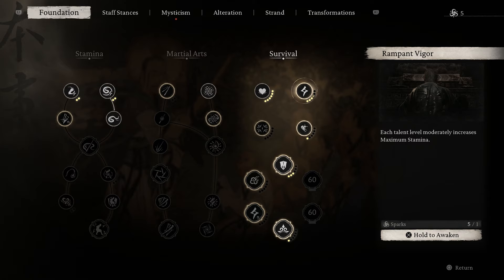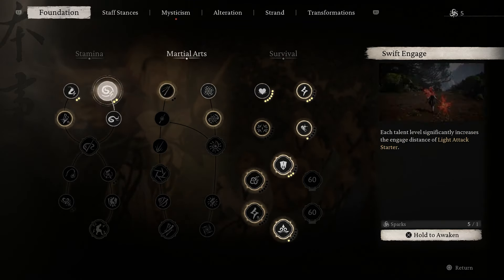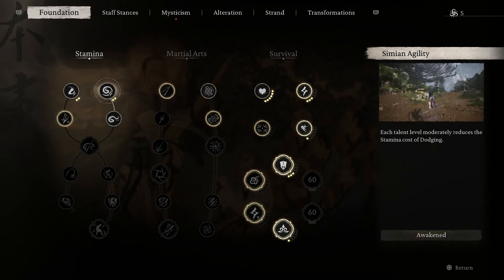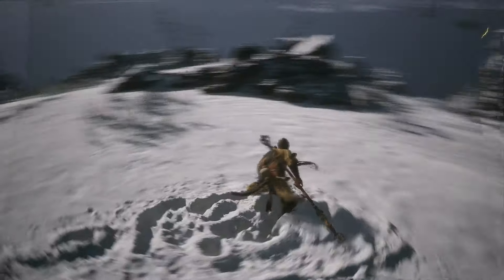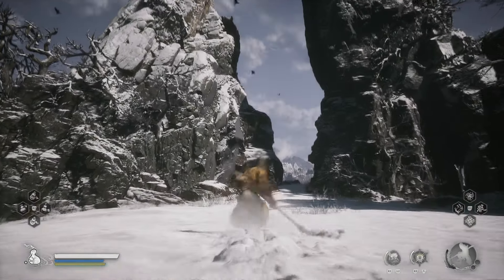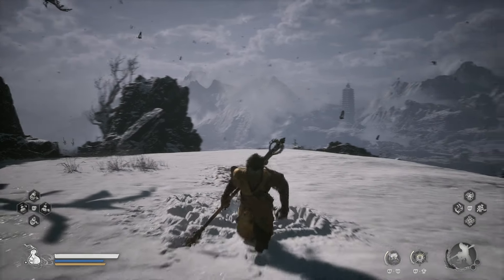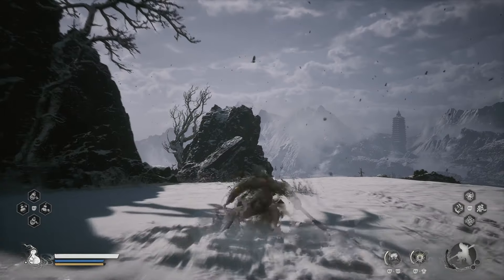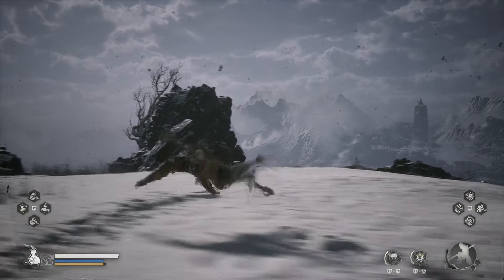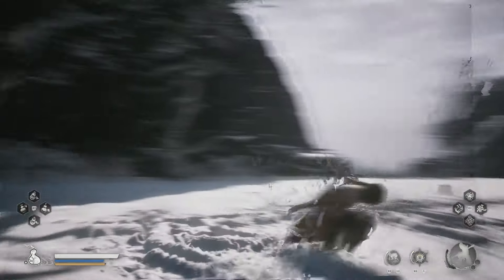I'm really upset that I deleted the files of me defeating her, but anyway — usually she will go up into the sky, and all you have to do is literally dash her. There will be lightning on the floor and you just have to dash at her at the right moment. It's pretty simple once you count it correctly.